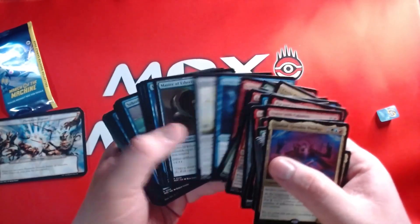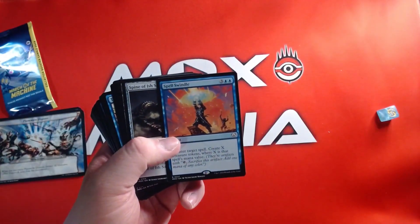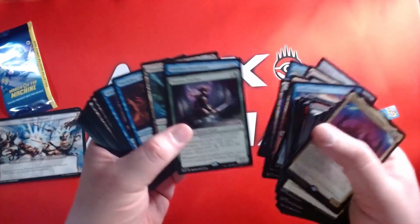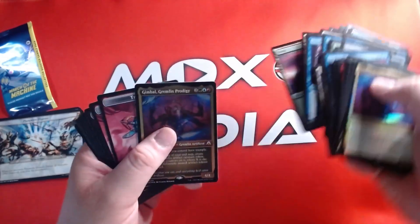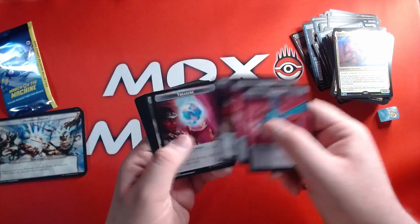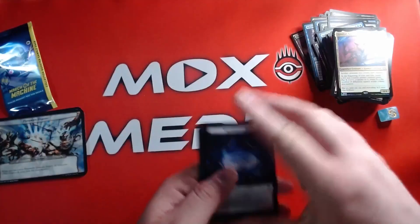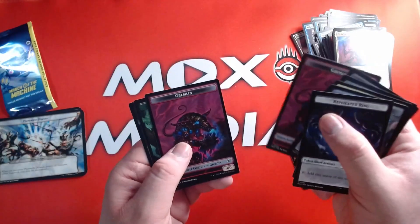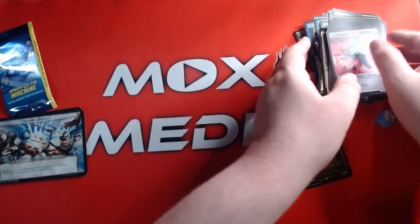Gilded Goose — the Goose is Loose, baby! There's a Wild Goose Chase. Spell Swindle — I hate that one. Tireless Tracker — hello! We got the hot version of our Commander. Tokens include: thopter, thopter, treasure, treasure, golem, thopter, feather. Replicated Ring, servo, gold, clue, blood, gremlin, gremlin, beast, beast.